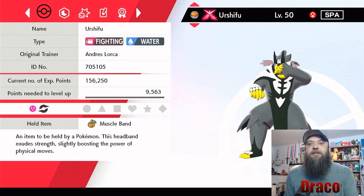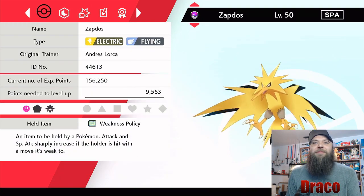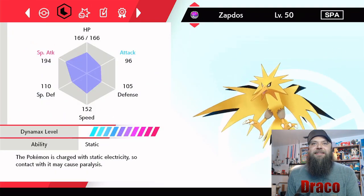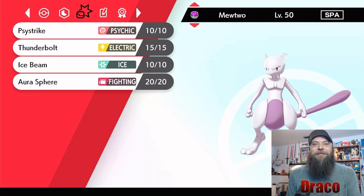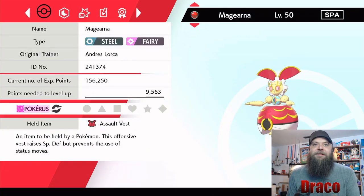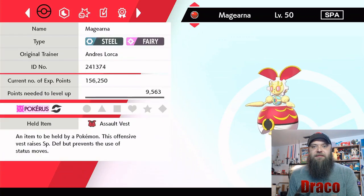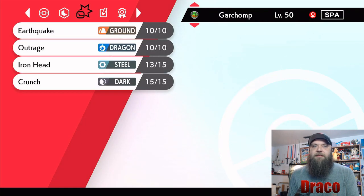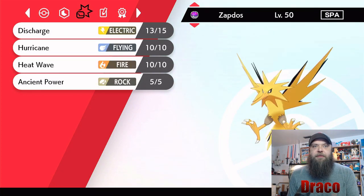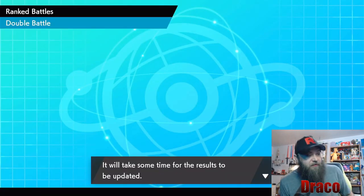Muscle Band — so they weren't even Focus Sash. Wow, Muscle Band and we took those Surging Strikes. Weakness Policy Zapdos — what? That's nuts. Oh you're wearing Wise Glasses. No Trick Room — why? Oh, you're a Soullist. Charizard with the Life Orb. Not a lot of Protects at all on any of their Pokemon — they're just choosing violence. Anyway, great team, GGs my opponent, good battle.